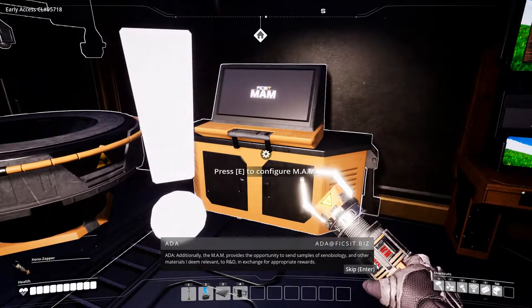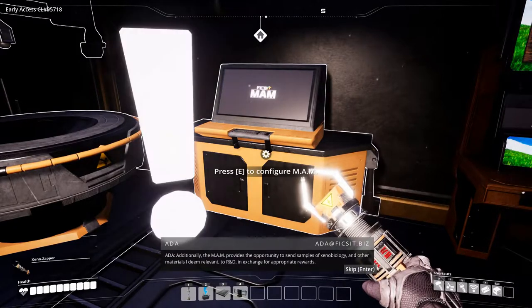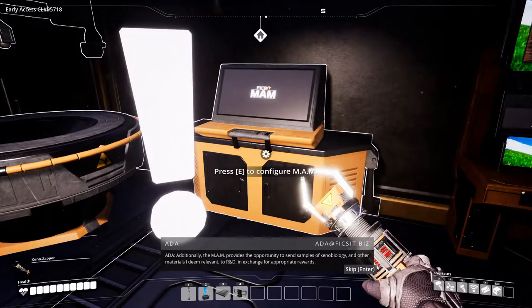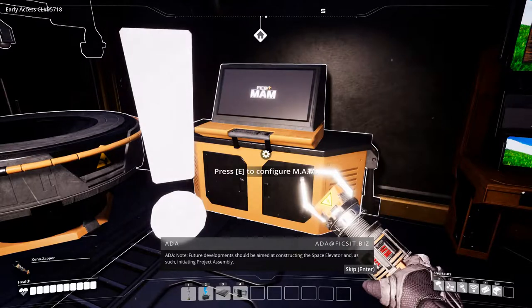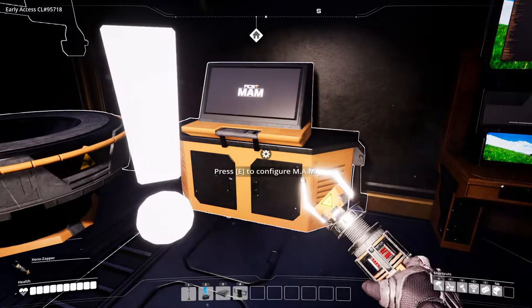The MAM provides the opportunity to send samples of xenobiology and other materials to R&D in exchange for appropriate rewards. Future developments should be aimed at constructing the space elevator and initiating project assembly. Are you done now ADA? Good luck. Thank you - are you gonna shut up now? Yes you are.